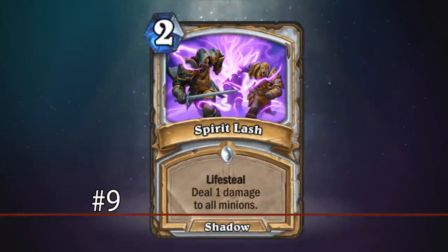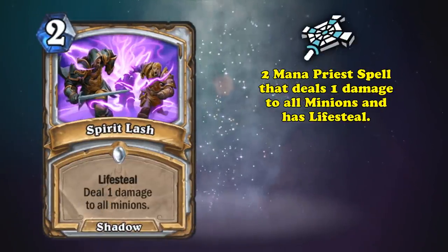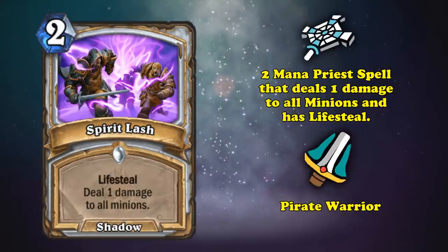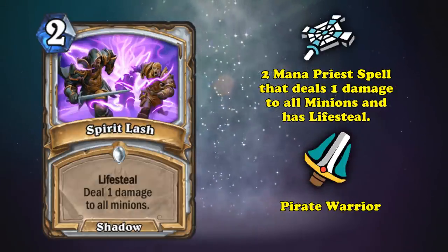At number 9, we have Spirit Lash. This 2-mana Priest spell deals 1 damage to all minions and restores health to your hero equal to the amount of damage it dealt. Despite looking simple, this card was a must-run for Priest during the age of aggressive pirate warriors.